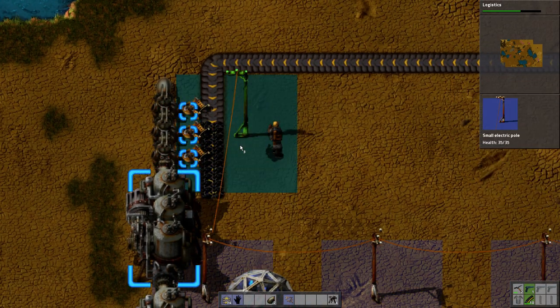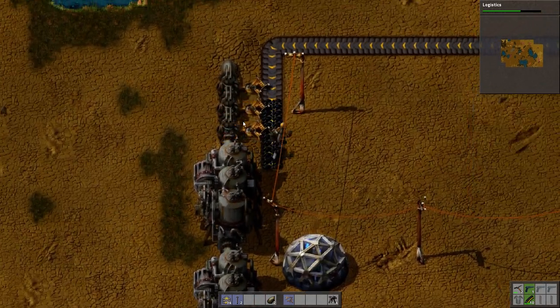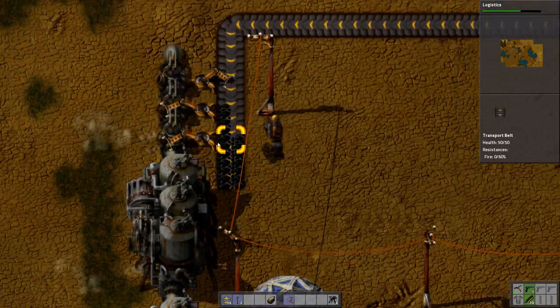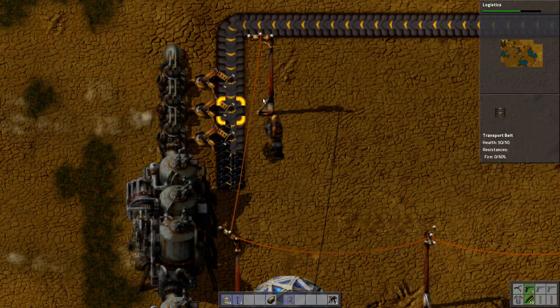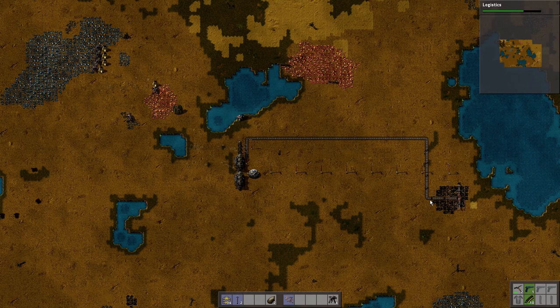Now we just have to get them power. There's no power because there's no coal in these. Just jump-started. There we go. And there you go, simple as that. We are now pushing — getting the coal to the steam engines. We didn't have power so it stopped, but there you can see the coal coming.